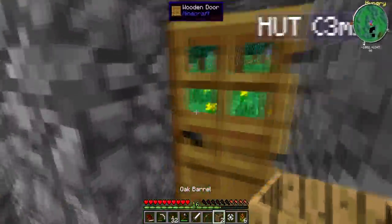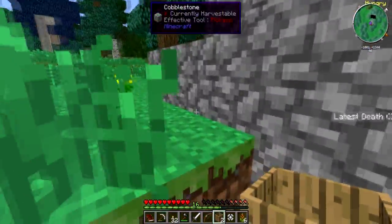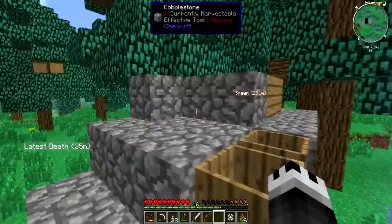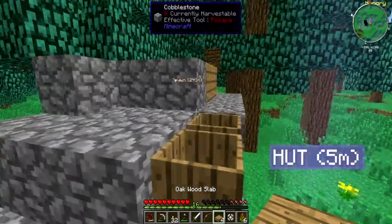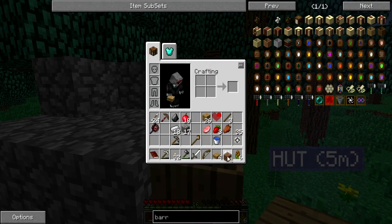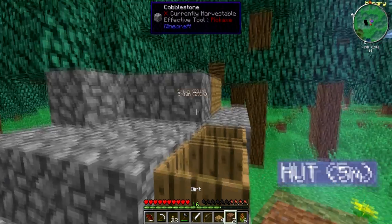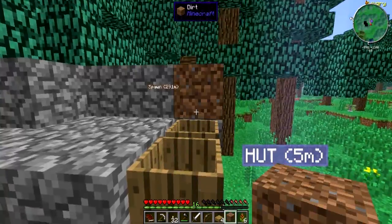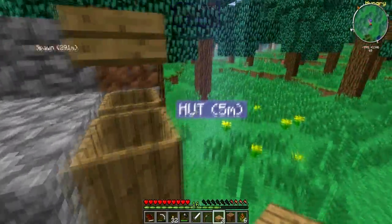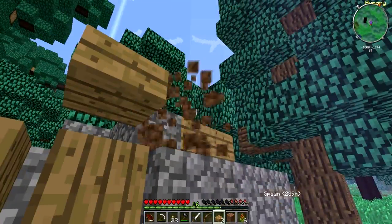Put some other stuff in there. Let's set these barrels out here for right now — they can catch the rain. I don't want both of them catching the rain, give me a slab. Let's put a slab over top of one of them — yeah, right there. That'll stop the rain, good.